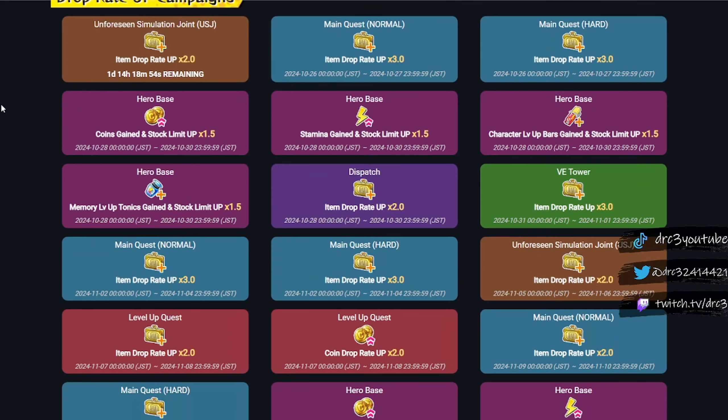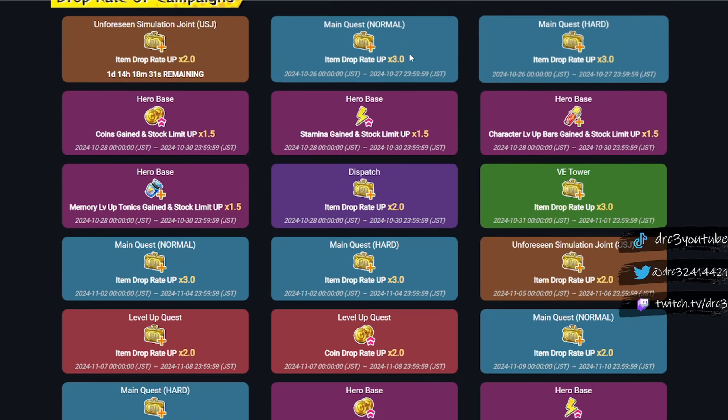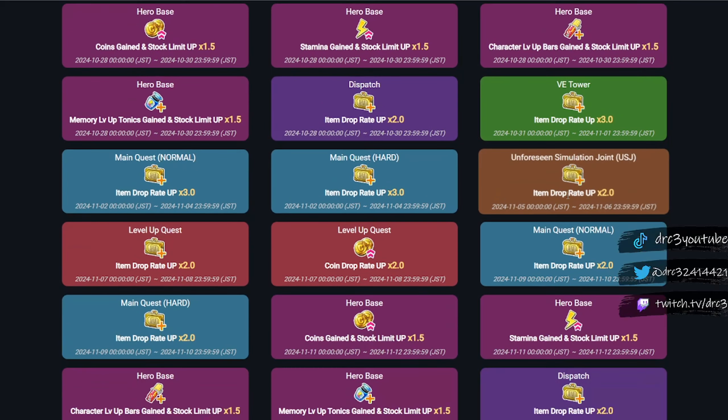For drop rate up campaigns, you can see all the different ones we have coming up. A lot of these are going to be for the main quest times three. The USJ hero base — we don't really care about those. The only ones that matter are going to be main quest and VE tower. VE tower because the metals times three drop rates is actually pretty good, but everything else just don't worry about it. There are a bunch of main quest times three right here and a VE tower times three as well.